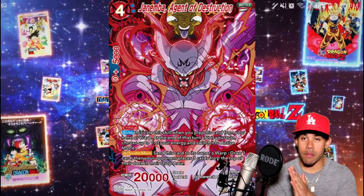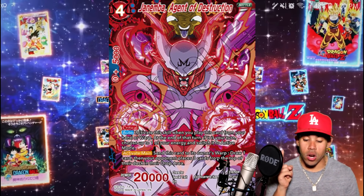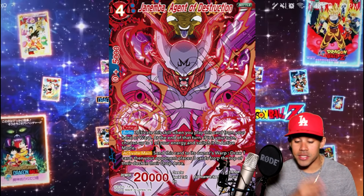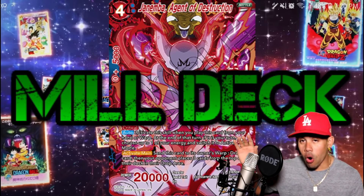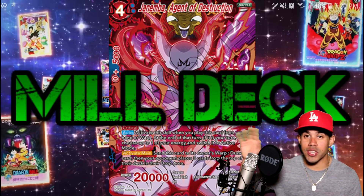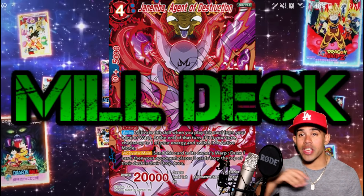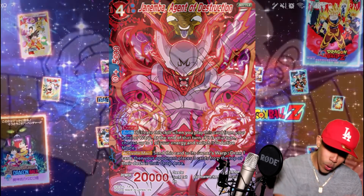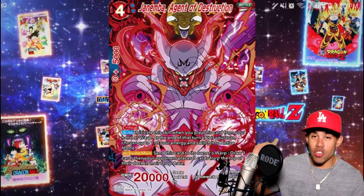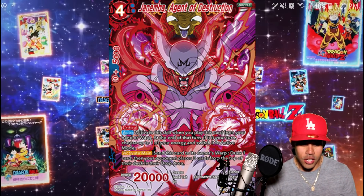He also has an Activate Main — this is the actual main effect. Send this card to the warp, draw one card, then your opponent places three cards from the top of their deck in the drop area. Beautiful — more deck destruction capabilities with this card. If you have a Janimba deck, this card is a must to have. You're going to want to get this card. It's freaking beast.